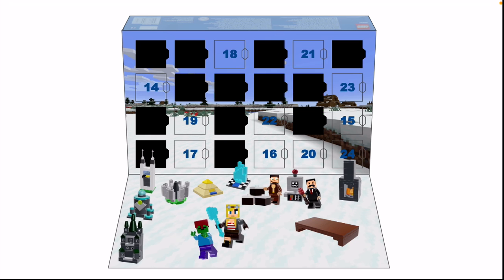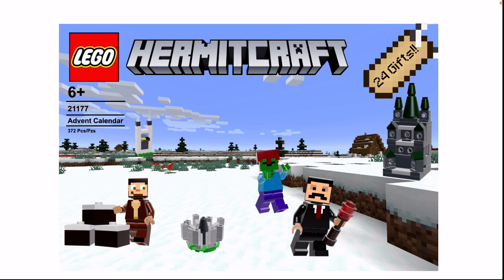And now let's see it here — there it is, down in front of the other bases in the bottom left. And let's see if it's on the box — yes it is, right there under the 24 gift tag. It's actually one of the bigger things on the box, because it's obviously Grian's base, one of the most iconic things on all of Hermitcraft. But I think that's all I've got time for today. Goodbye!